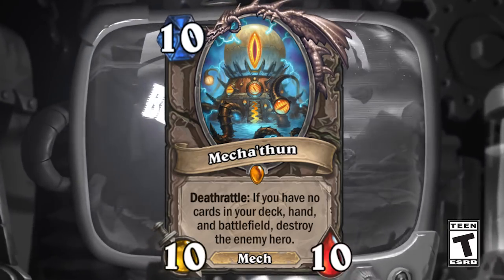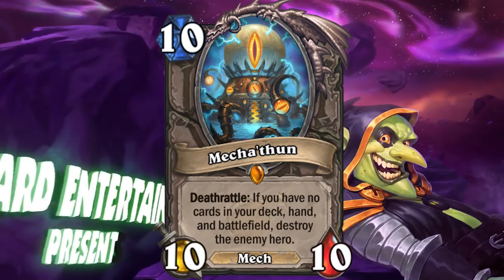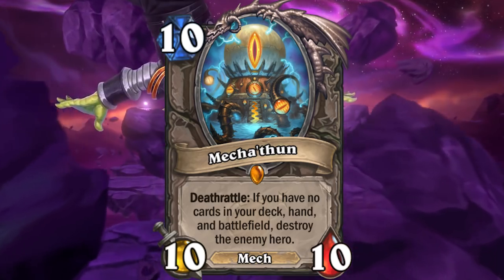Mecha C'Thun is a 10 mana, 10/10 neutral legendary mech. Deathrattle: If you have no cards in your deck, hand, and battlefield, destroy the enemy hero.